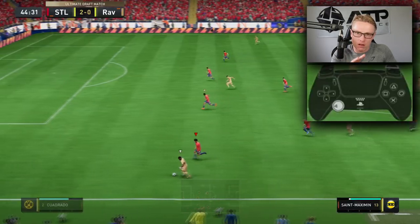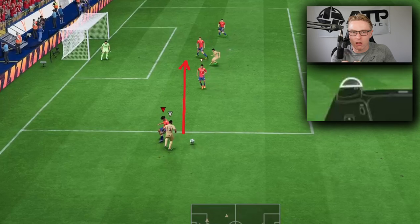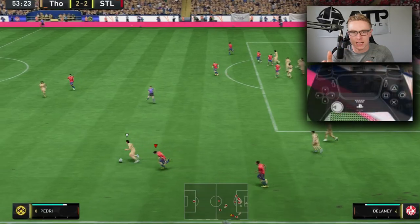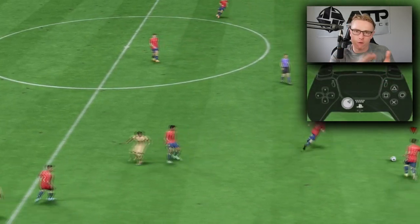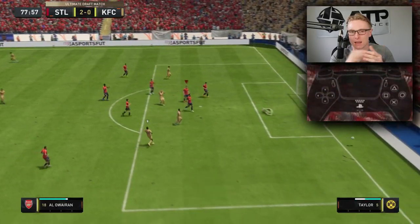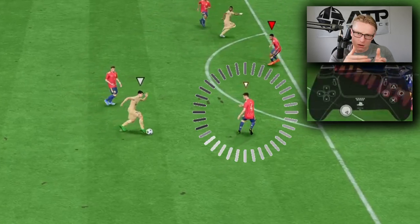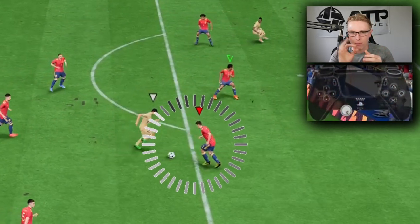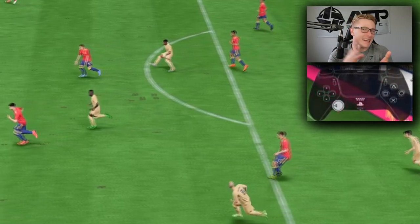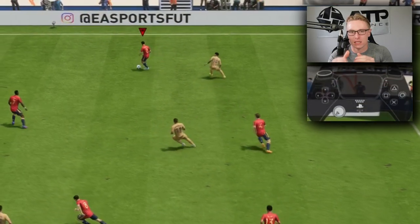L2 can be good to stabilize and prevent yourself from overcommitting. So if you're sprinting towards the attacker, you can hold L2 as you approach them to stabilize, then activate the speed jockey technique — L2R2. You might be sprinting towards them, then hold L2, then hold both at the same time to use the speed jockey technique to approach them, make the tackle, and prevent yourself from overcommitting. The most common mistake with jockeying is overcommitting, and we need to prevent that.